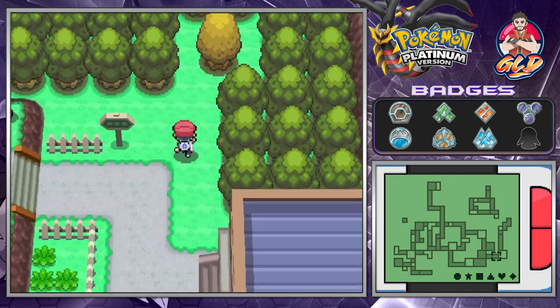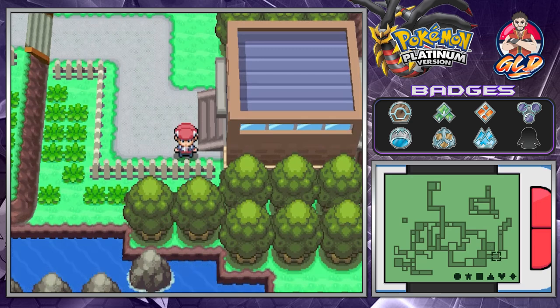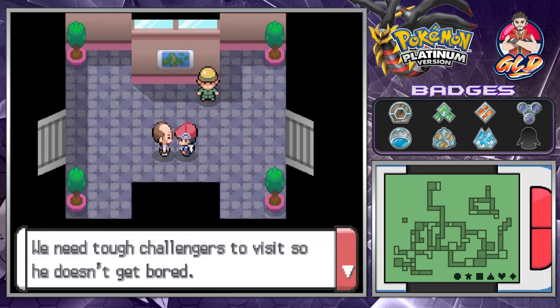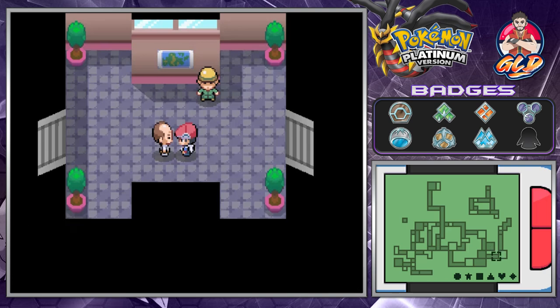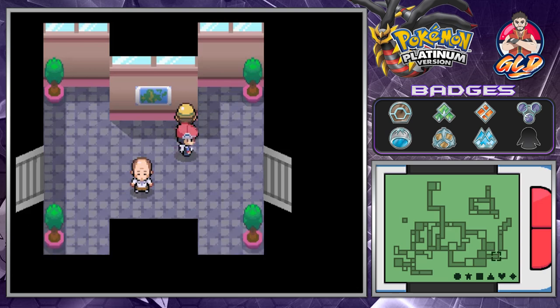Here we have another Sap Sipper tree. An NPC says Sunyshore gym leader Volkner has been bored lately and needs tough challengers. If I had to describe the Sunyshore Gym in a word, it'd be 'shockingly electric' — whoops, that's two words.